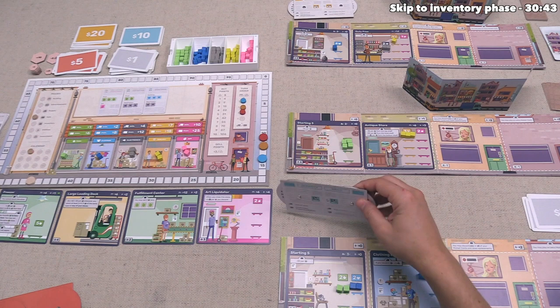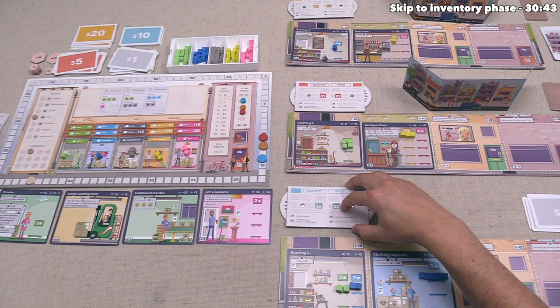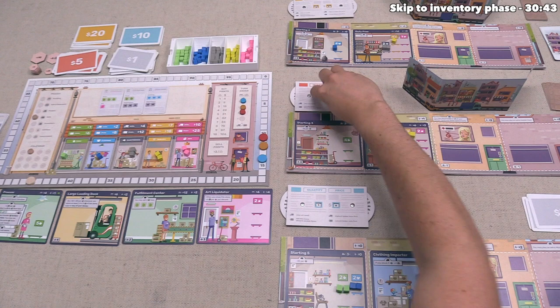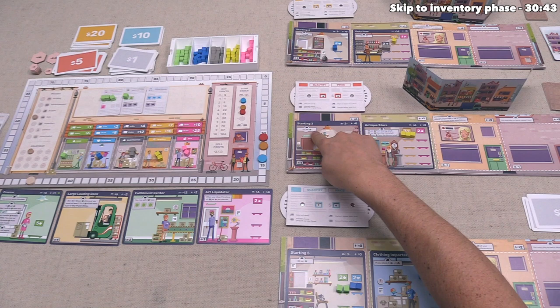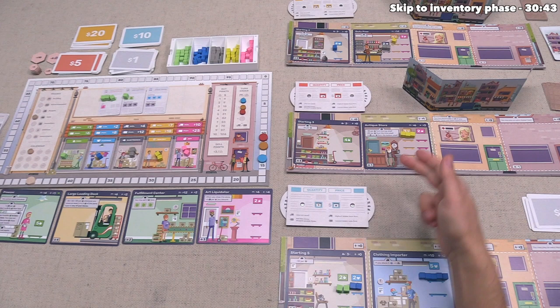Red reveals their dial: they chose to sell at $5 with a quantity of four, so they sell first. They take all four food and place them on the demand card slots. Red gets $5 per food minus a $1 starting building penalty, so $4 each — earning $16 total. Then we sell one food at $6 minus our $2 penalty, netting $4. We place our food on the demand card. Our caution paid off — if we'd set quantity to two, the second food would have been lost.